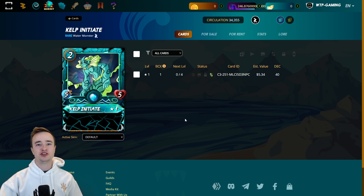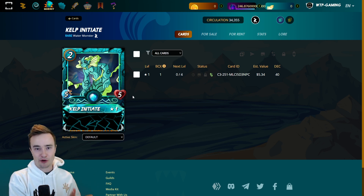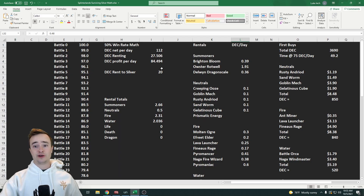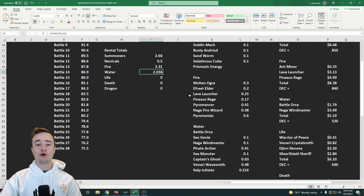I grabbed the Kelp Initiate for 0.21 DEC per day — much cheaper than the rest. It's a great tank for low mana battles with five health, and with Wavesmith's two armor added it becomes a super-powered two-mana tank. Lastly for water, I got Captain's Ghost for two magic damage — plus one makes it three with Delwin — and it can apply affliction to stop an enemy tank from healing. After summoners, neutrals, fire, and water we're at 27.5 DEC renting per day total, with the water deck specifically costing only 2.036 DEC. I found some really great deals by being patient and locking them up.